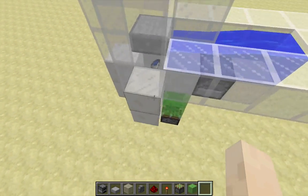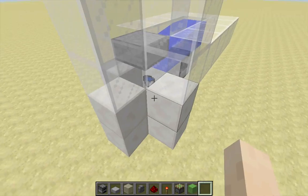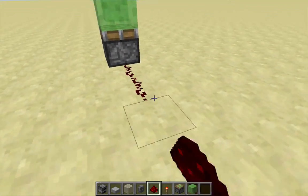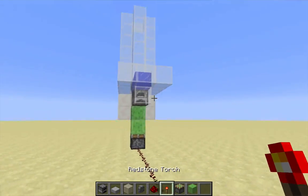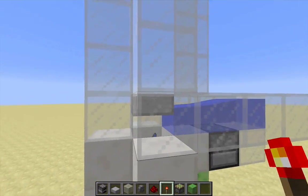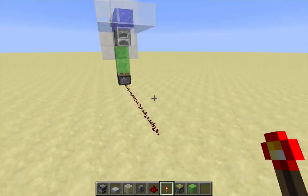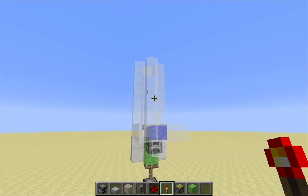Because the cobblestone wall is one and a half blocks high, the item looks like it's floating a little bit. When I go ahead and activate this piston, the cobblestone wall will push upwards on the item, it will get pushed into the top half slab, and it will just go up nice and slowly up the glass tower. There we go.